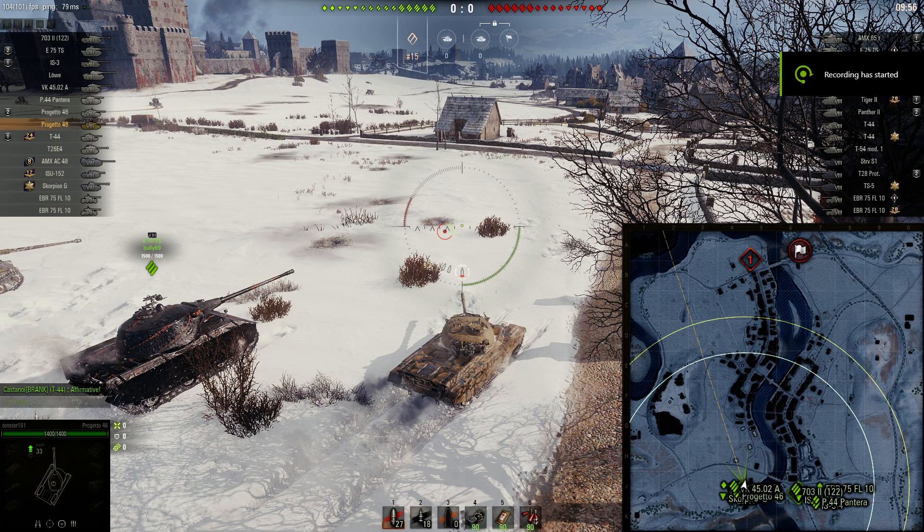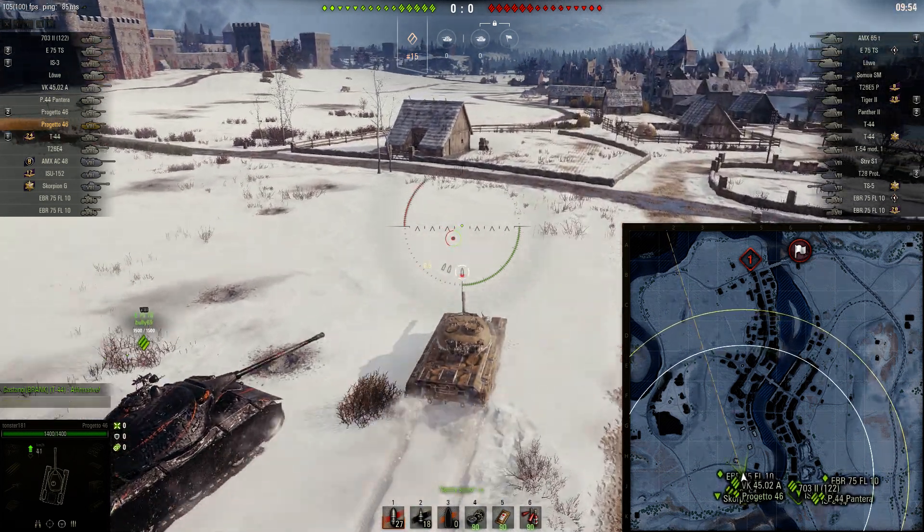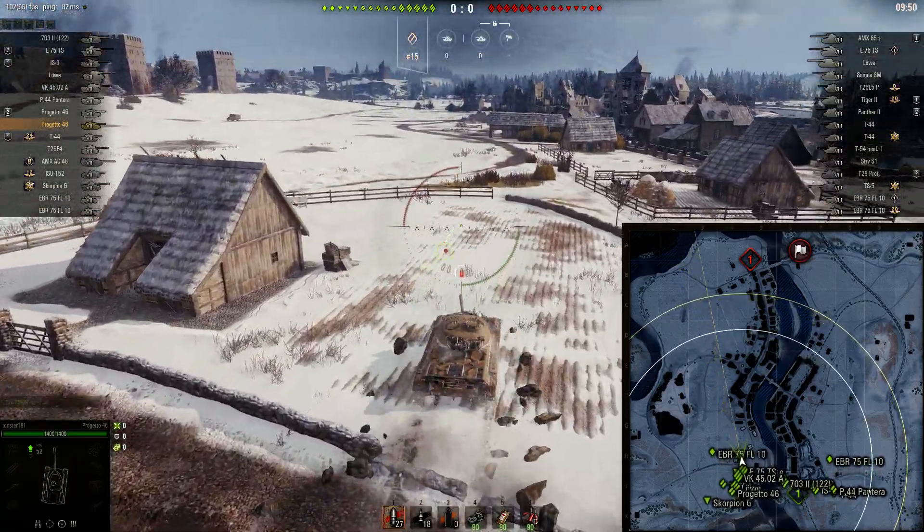Tonester here with a replay focused on learning to flank. This game is a loss, but we're on Erlenberg in an assault game — 10 minutes to win. Normally I wouldn't go to this position in F4, but I want to catch people crossing because I have an auto-reloader and might be able to punish them. There's no arty, which is key — arty would make this play bad. People often cross short here and you can get shots on them.